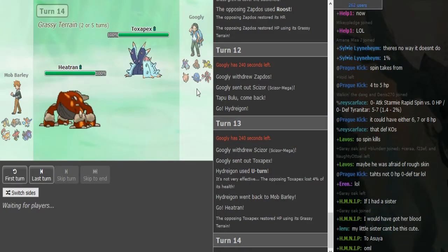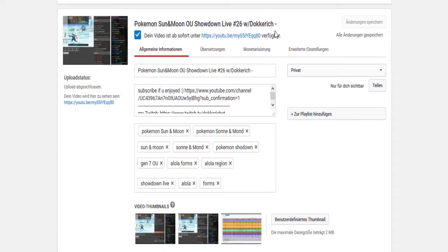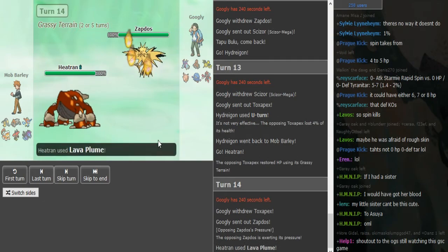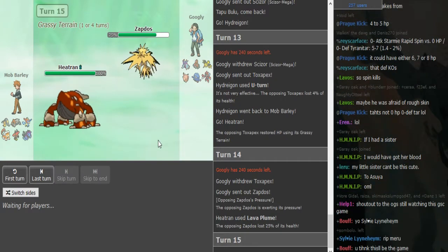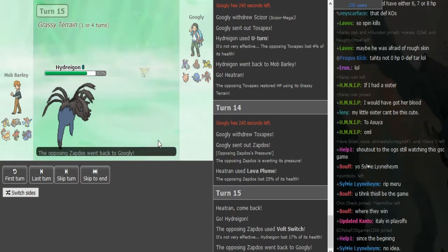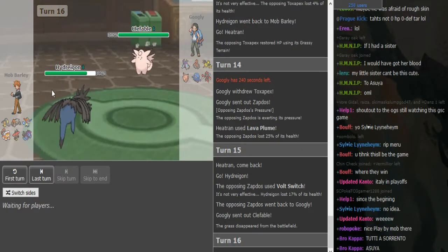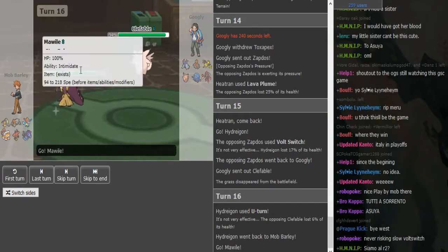That's fine with me — I don't want to see that pink blob today. He doesn't get a burn, so he's running Lava Plume, which is interesting. He basically tried to burn something. This Hydreigon might have Flash Cannon, but I doubt it because he showed U-Turn and Fire Blast, so the last moves are gonna be Draco Meteor and Dark Pulse obviously — you wouldn't cut your Hydreigon's Draco, right?